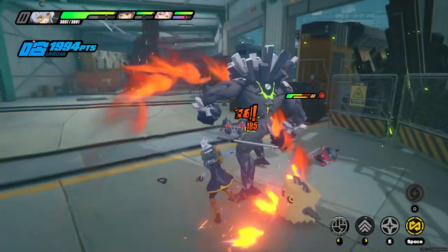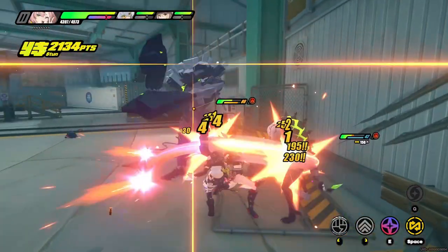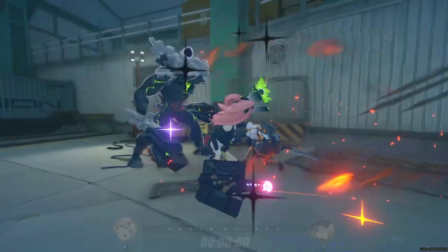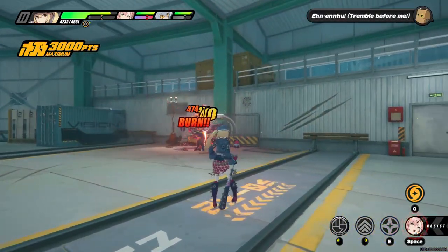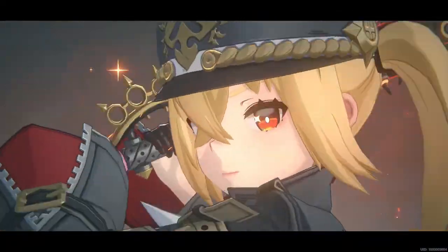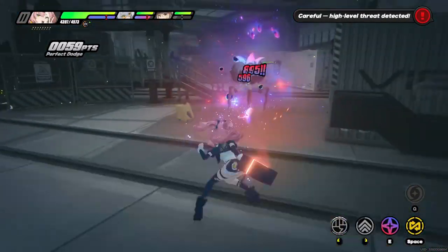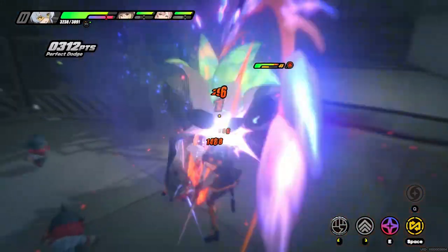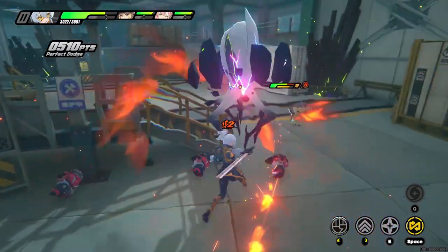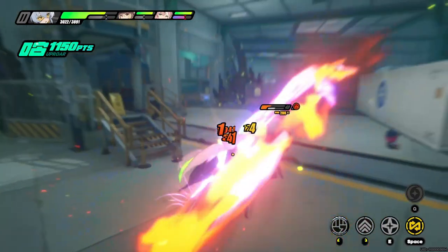I wanna parry real quick so we can see Lucy's enemy thing. Okay, here we go. I love the explosions, even more explosions. Into the burn. Maybe fire element is the way for this game, cause I like seeing the numbers. I could parry — there we go. Defense down, and then more fire. The numbers are insane.